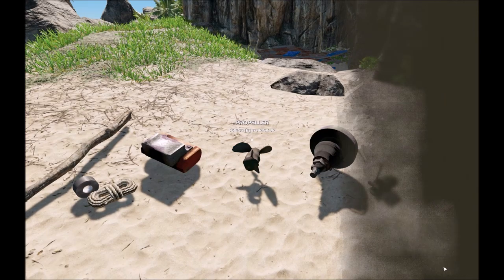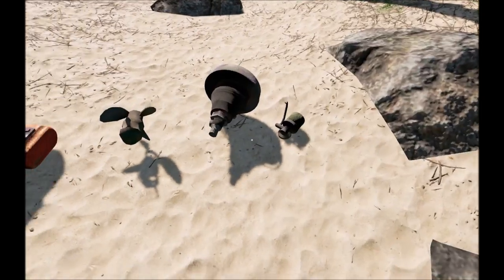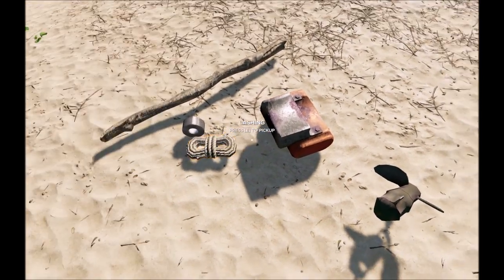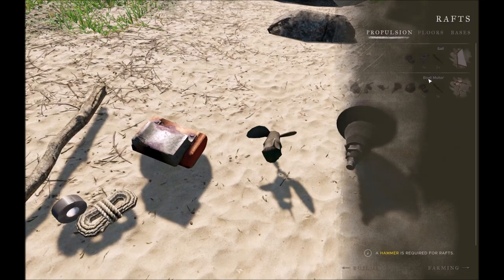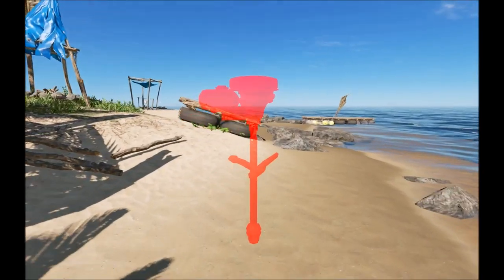If we go and look at the crafting menu, you'll see that the boat motor requires a fuel tank, a propeller, a carburetor, and an engine — those are all the pieces of the engine itself. Here's a good look at the carburetor, the engine, the propeller, and fuel tank. You also need a few other pieces to hold it together and act as your handle for steering. Go to crafting menu, then rafts, then propulsion.